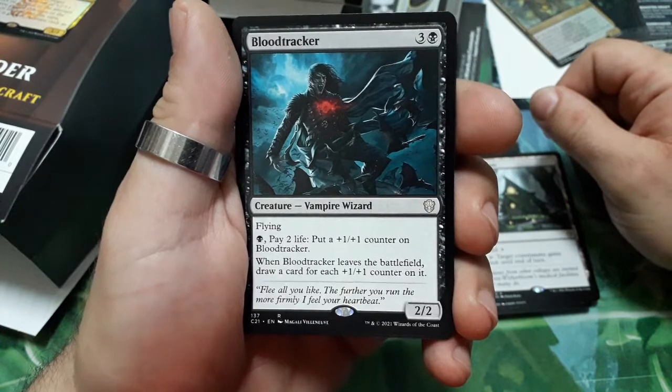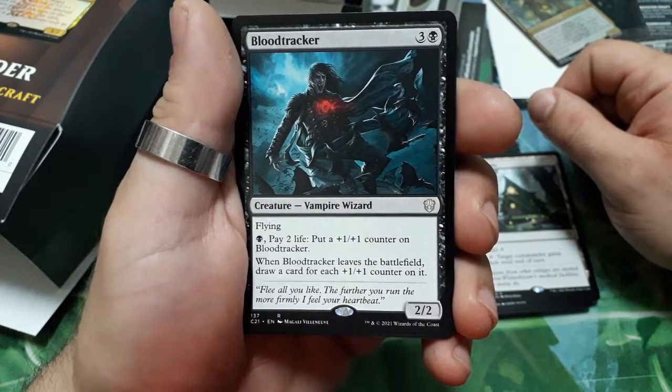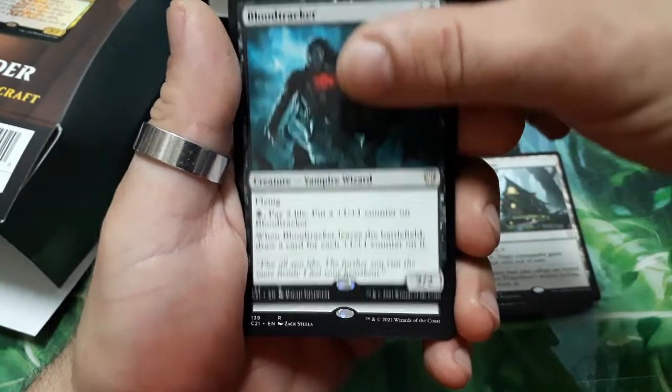Blood Tracker — four drops, has flying. For one, pay two life: put a +1/+1 counter on Blood Tracker. When it leaves the battlefield, draw cards equal to the number of +1/+1 counters on it. It is a 2/2.